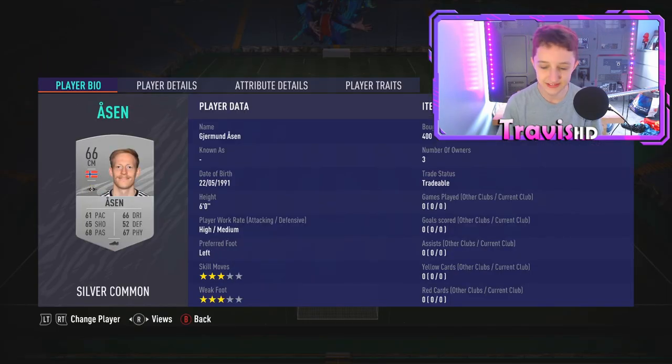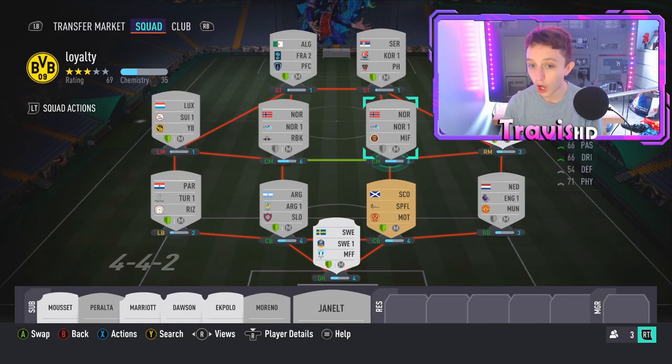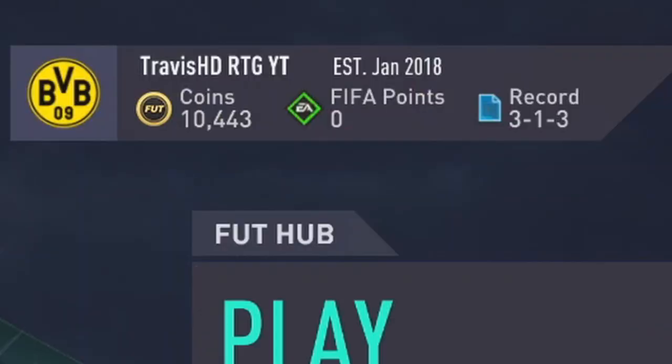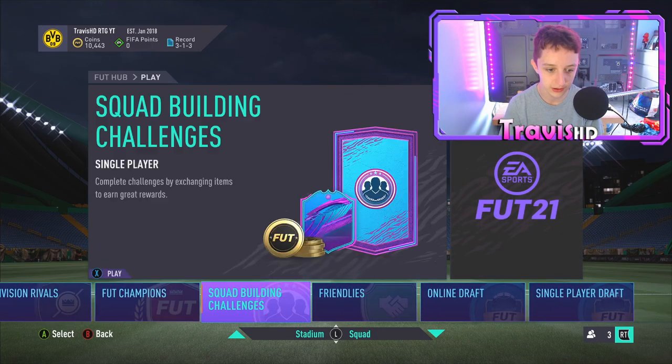As you can see, Asen has zero games played — I bought them, so they are without loyalty basically. We need to go ahead and play 10 games with them. As you can see, my record is 3-1-3 and I don't want to make that any worse. So just watch this method, it may help you.